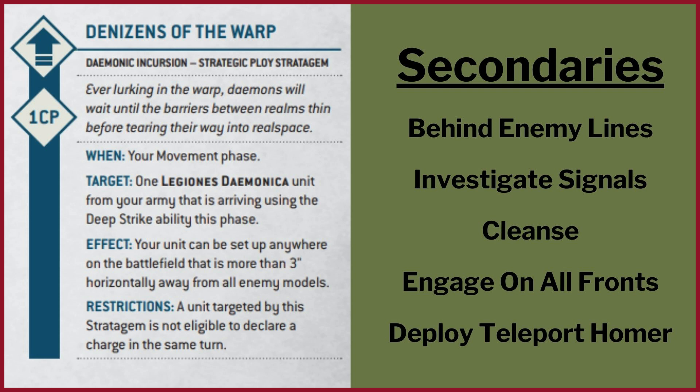Cleanse — you can whack them on two objectives and do two actions on objectives to get the Cleanse. Engage in All Fronts: you can deploy them in either corner and then do a redeployment with Denizens of the Warp. You can have them deployed already in two corners of your deployment zone, but if you need to pull them off with the stratagem and redeploy with Denizens of the Warp or just a natural deep strike, you can get them into any corner table quarters you want.